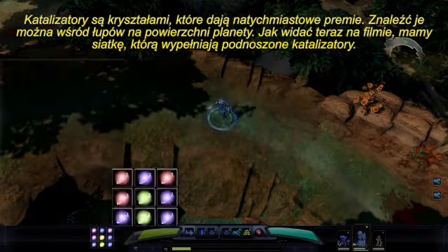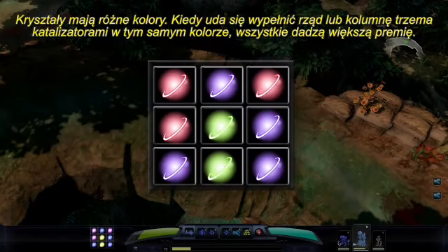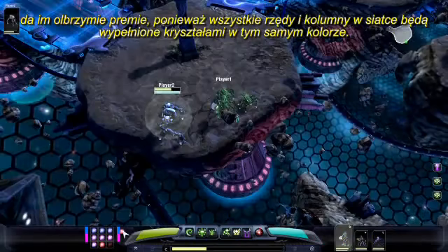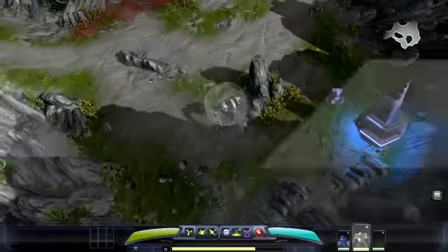Catalysts are instant buff crystals that drop in a level. As you can see here, you have a grid that you'll be filling up with catalysts as you pick them up. Each catalyst has a different color. When you fit three catalysts in the same row or column that are of the same color, it'll actually make all of them more powerful. Savvy players in co-op will be able to trade with their friends, perhaps collecting all of the red catalysts, which will give them lots of bonuses as they fill in all of the rows and columns in their grid.